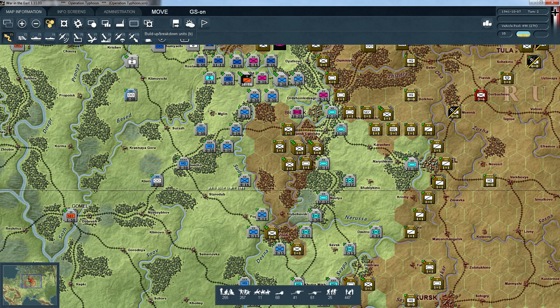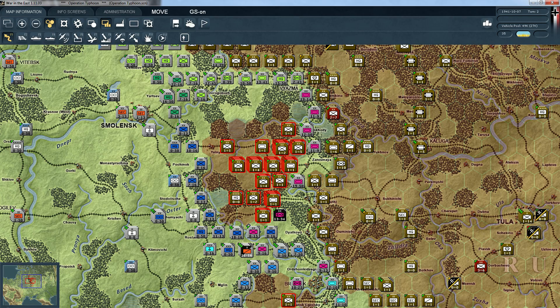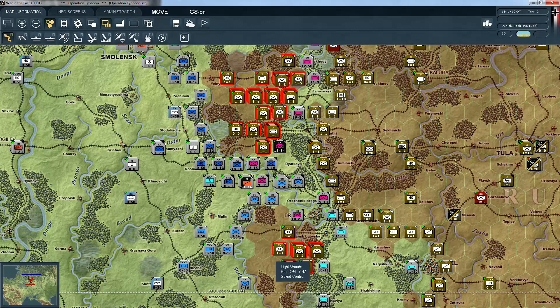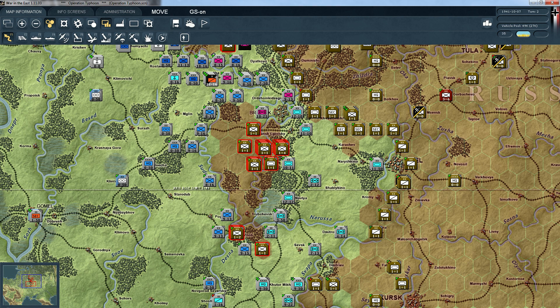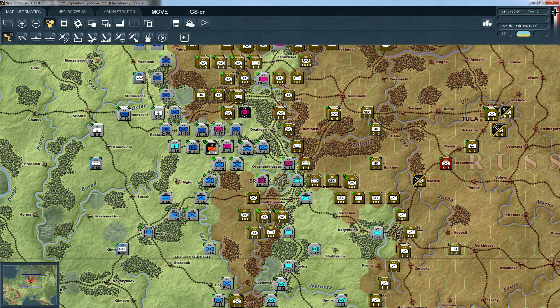If we go over here, we should see that all of their units are highlighted, which means they are out of supply and considered isolated. That's good because if we attack them now, they will probably shatter rather than retreat. Retreating is good, but shattering is obviously much better. If we can kill these guys, that would be really great. We also have a couple of admin points, so we'll be looking forward to spending those.